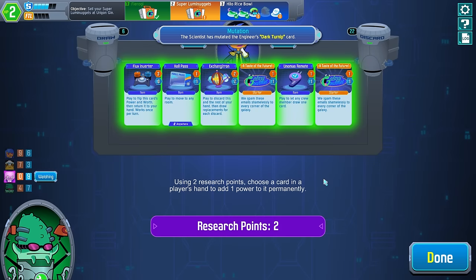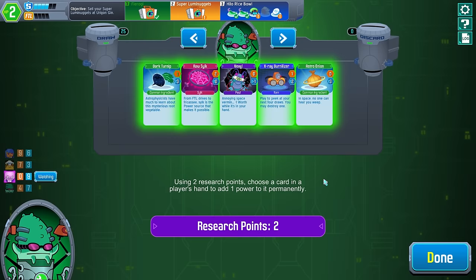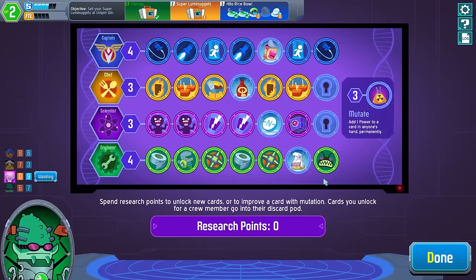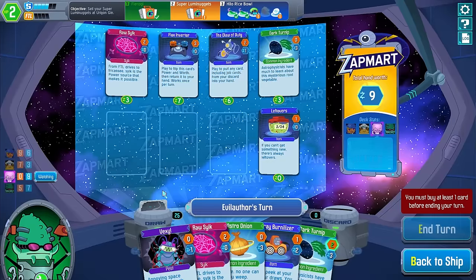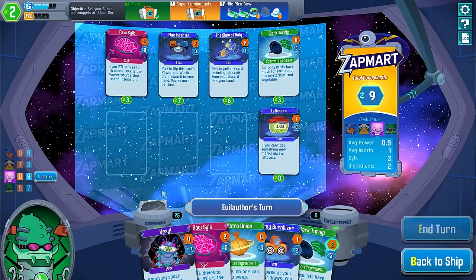Super turnip. If you're going to make me keep the turnip, you may as well double upgrade it. It's not going to see much use this round because I don't have anything to use it with. You've achieved the turnip singularity! We have a giant miniature space turnip. I could take the flux inverter or the Claw of Duty. I think the Claw of Duty is wasted on me — I'm not as useful at this stage of the game. So I'm just going to take a flux inverter.